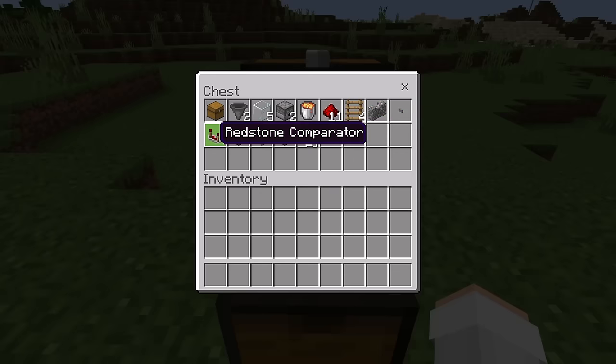You'll also need 1 cobblestone wall, 1 button, 1 redstone comparator, 1 observer, 1 slab, 4 trapdoors, and finally about 17 solid blocks that don't burn. A couple examples of solid blocks that don't burn include cobblestone or smooth stone.